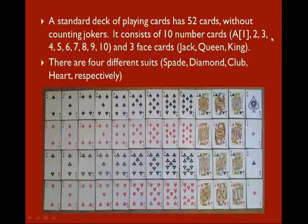It has 10 numbered cards, Ace through 10, where Ace represents one, and three face cards, which are Jack, Queen, and King. For these 13 cards, there are four different suits for each card: spades, diamond, club, and hearts.